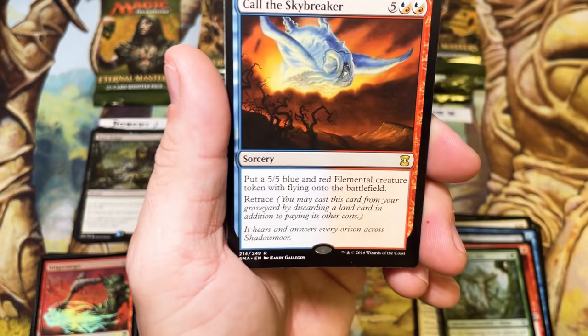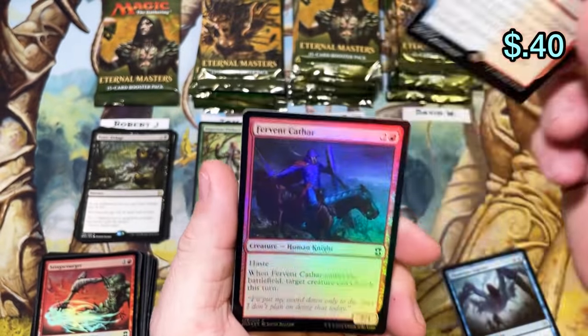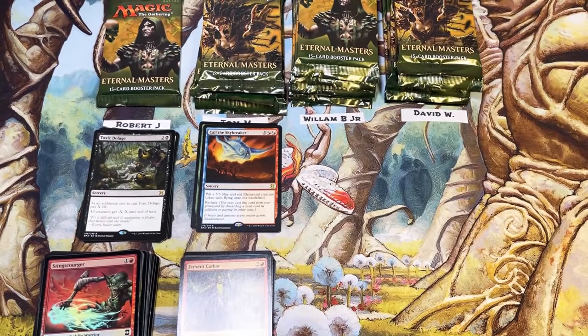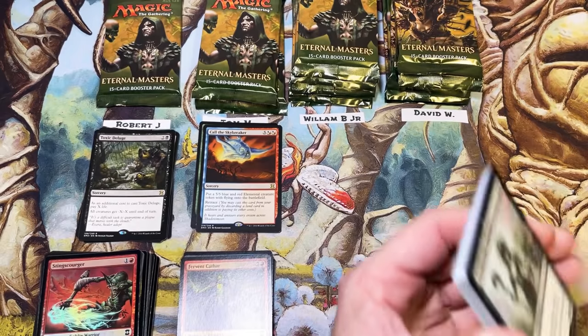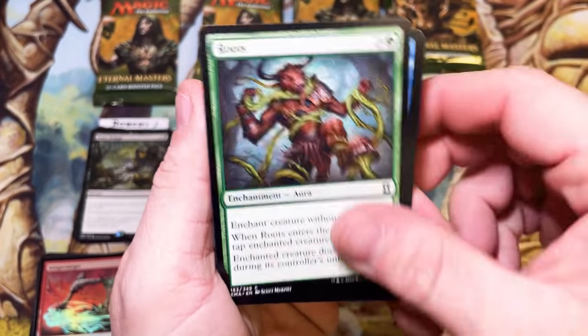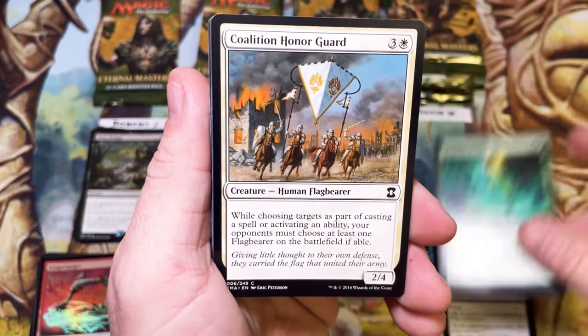Phyrexian Jester into Call the Skybreaker — that's a big beefy boy, so we'll take that. If we're not going to get value, let's get the mana cost so we can chase that VIP pack as the prize. I think that's originally out of Lorwyn or Shadowmoor, one of those blocks from a long time ago.